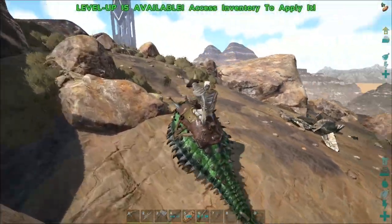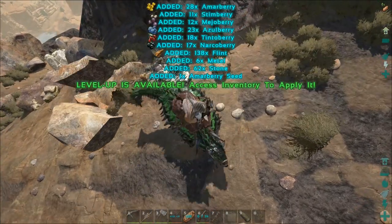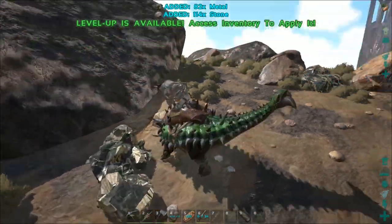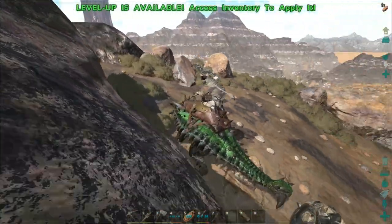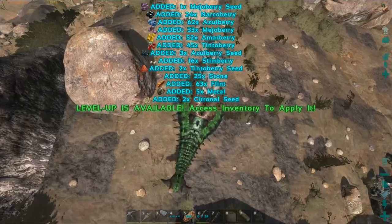Tranq darts are pretty good and we'll probably be trying to find some pretty low-level female wyverns to knock out, so we might not need too many. We just need decent accuracy to knock them out so we can steal the milk. I'm going to continue getting metal with the ankylo. Oh jeez, that was a huge explosion!